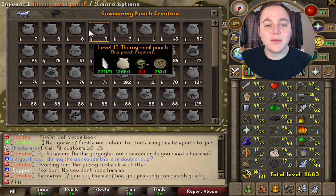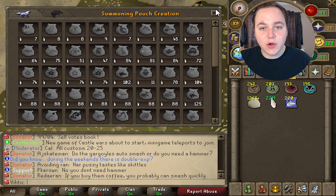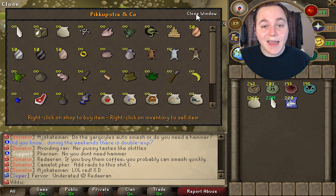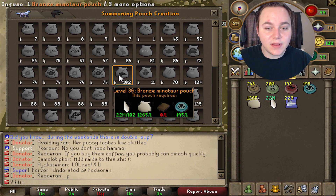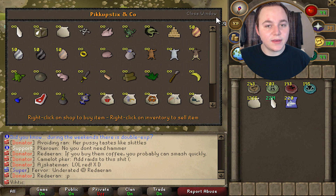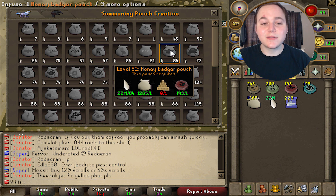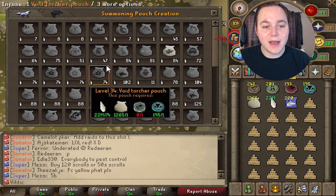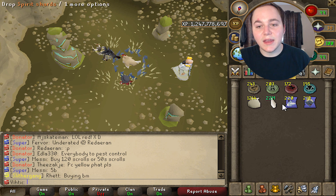Let's say that puts you up to level 40. Go back to the obelisk and scroll around until you see the level 40 pouches — there's a level 40 bull ant pouch that requires marigold, so go over to Pikkupstix and check if he has marigolds. If he doesn't have it in stock, go down a level — it'll be bronze minotaur pouches, which require bronze bars. If he doesn't have those either, keep going down until you find one you can actually do. In this case it's a honey badger, which requires honeycombs and crimson charms. Buy them all, make all your honey badger pouches, then transform them all into scrolls. You can honestly just drop the scrolls — they're pretty worthless.